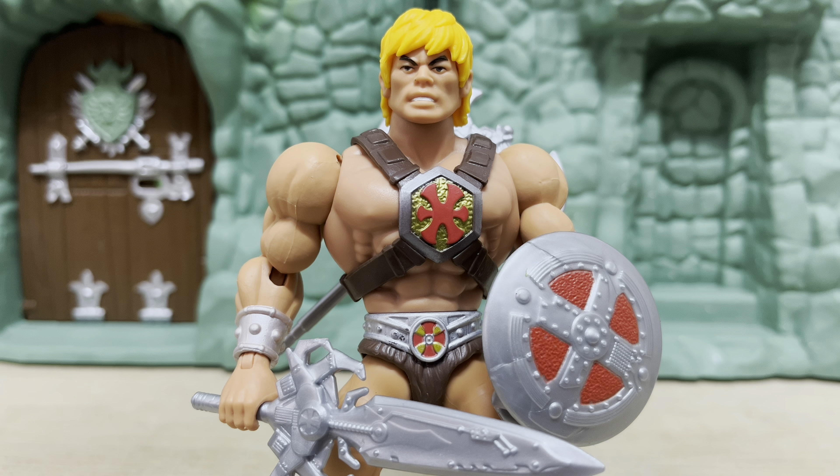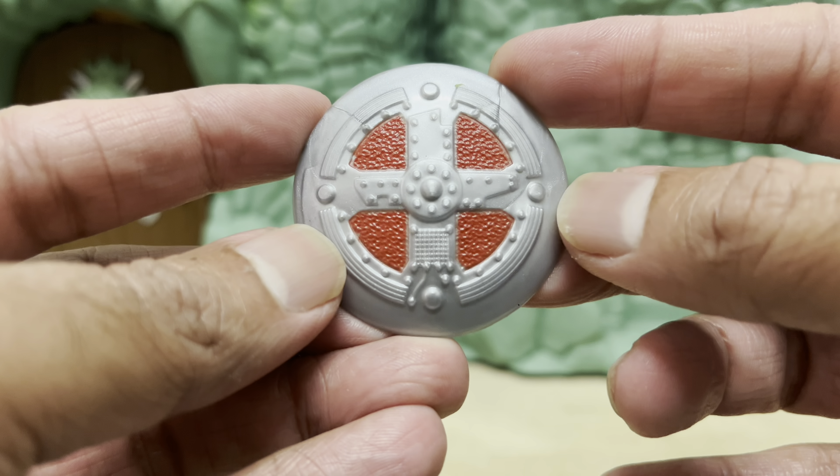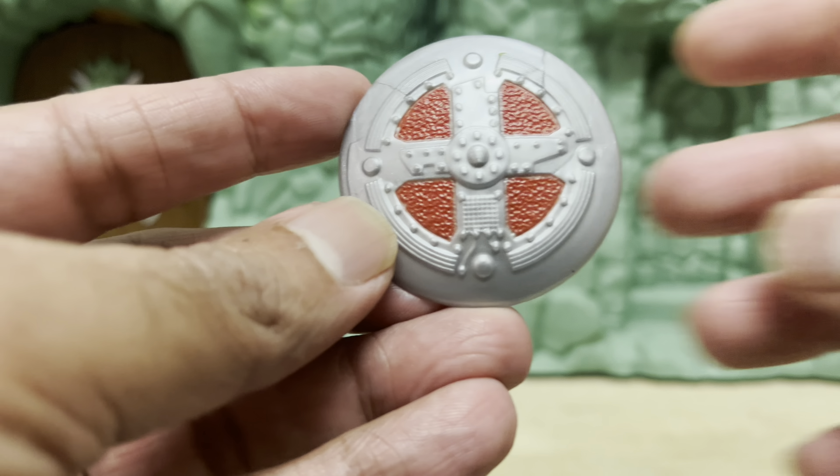That shield is my own personal choice as the most disappointing Motu Origins accessory of the year. Firstly, it's ridiculously small, especially when you take into account the fact that all of the weapons for the 2002 He-Man figure were supposed to be exaggerated and oversized. What is He-Man supposed to be blocking with this thing? Marbles?